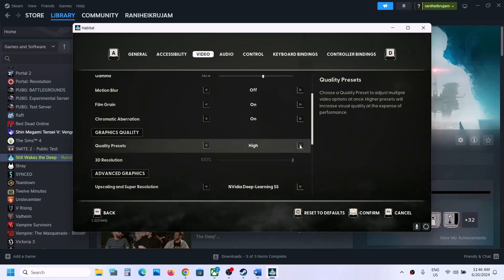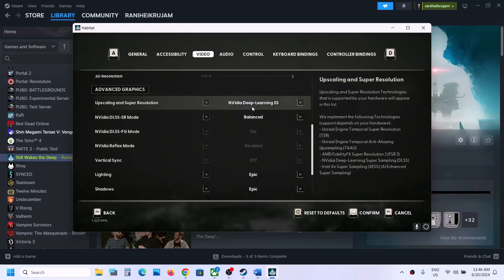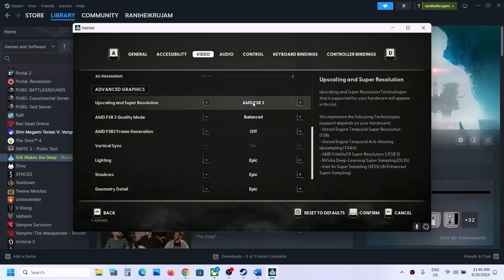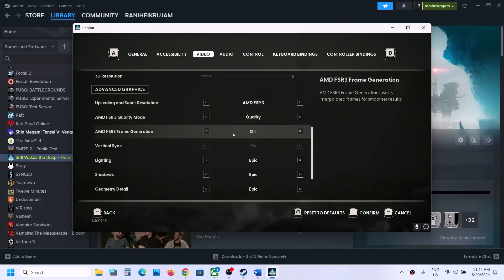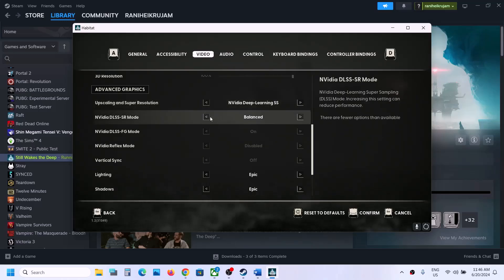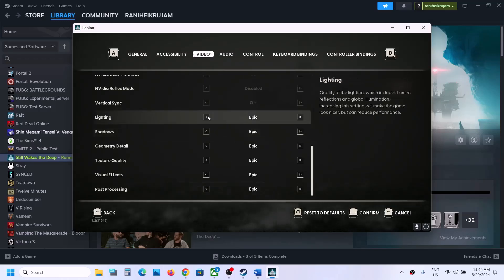Scroll down to Graphics Preset — if it is set to Epic, set it to High. Then scroll down to Advanced Graphics. If you are using AMD FSR 3, you can turn off frame generation. Set the quality mode to Quality and turn off frame generation, then confirm the settings. If you are still facing the problem, you can switch to NVIDIA DLSS, set it to Quality, and if everything is set to Epic, set it to High. Apply the settings and check.